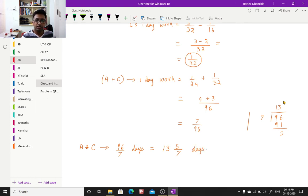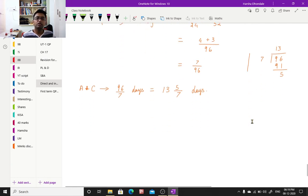So A and C, if they work together, will finish the job in 13 and 5 by 7 days. A and C together will complete the work in 13 and 5 by 7 days.